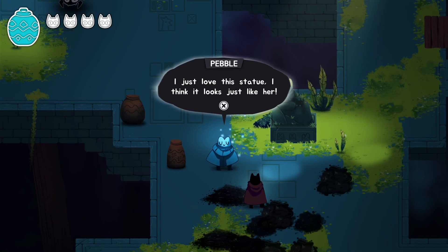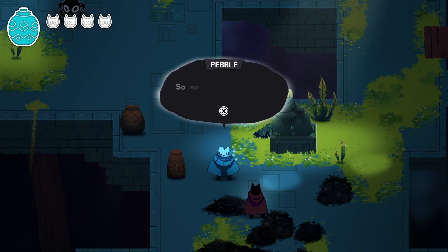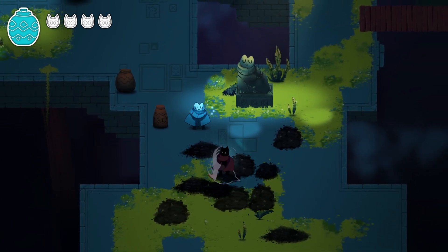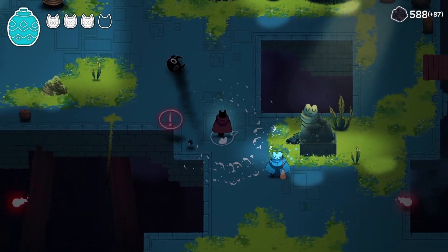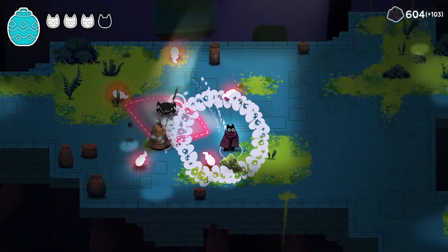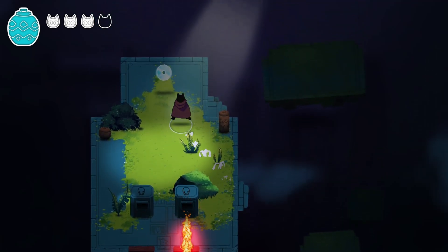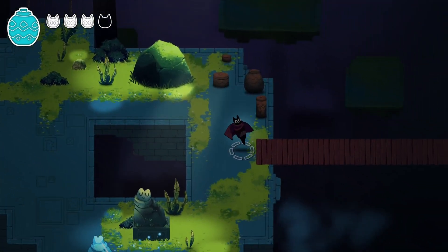We find Pebble again at a statue. Pebble says in frog culture dying is one of the saddest things that can happen — now that Pebble is dead, there's a lot of worry about Pearl. But Pearl is alive. The plaque on the statue reads: 'Dear Pearl, may we see each other again someday. Love, Pebble.' We navigate fireball traps — I get a little speed boost from bunny hopping, which is something to keep in mind.